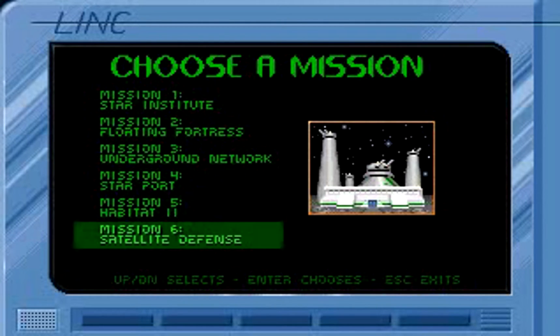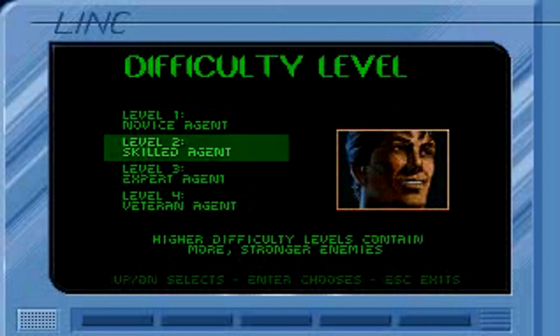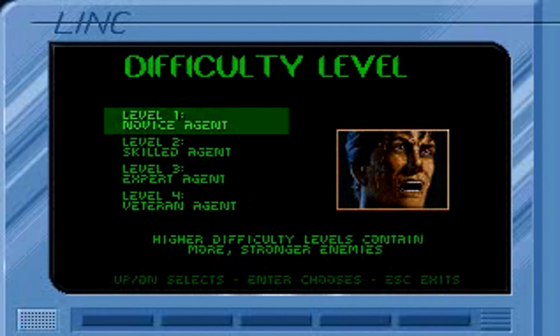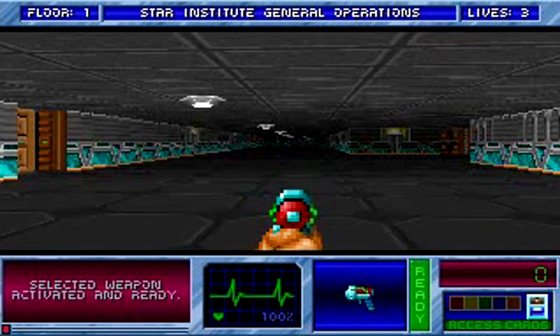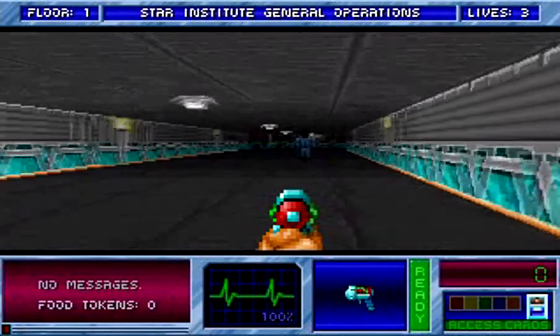The game follows an episodic format, the first episode available in shareware and the rest through registration. Nowadays you can grab the game on Steam and GOG for roughly a bad pizza's worth of money. The game throws you into environments that understandably look like those of Wolfenstein 3D, but there's a nice amount of detail and variety — tiled walls, floors and ceilings of different colors, along with occasionally really believable sci-fi facility levels that nail the setting.